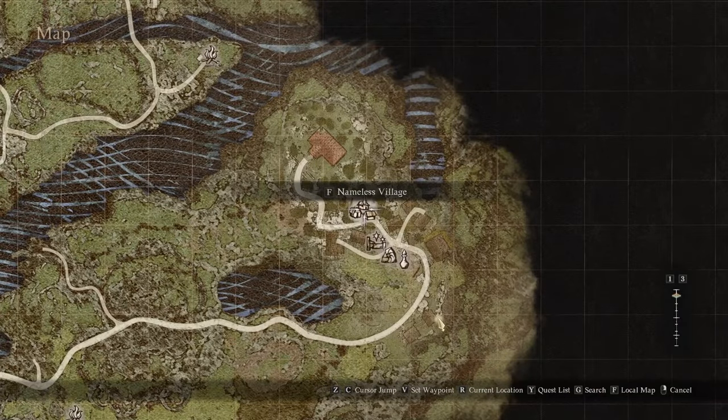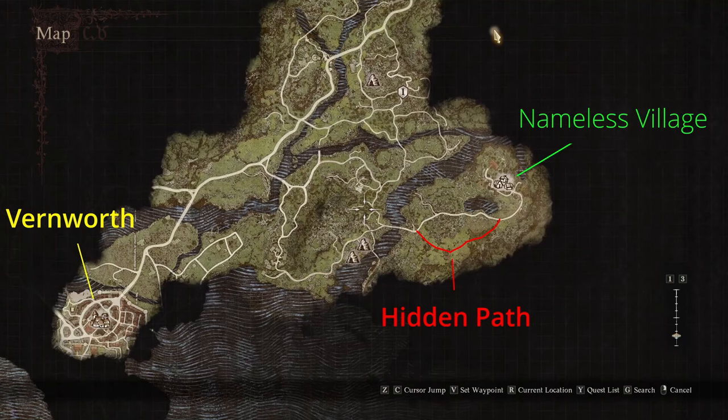To acquire this ability, you have to find a place called the Nameless Village, which is northeast of the city of Vernworth, hidden in the woods.